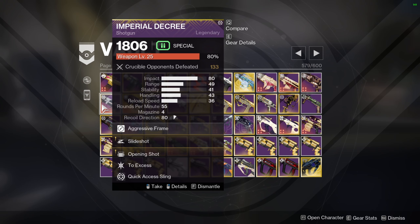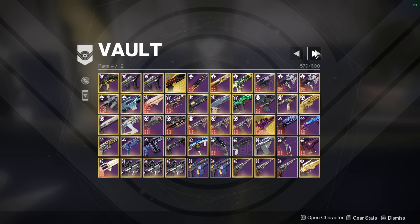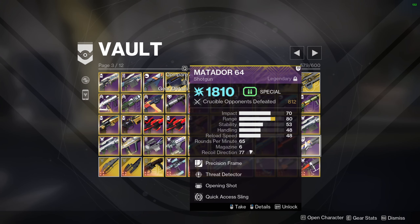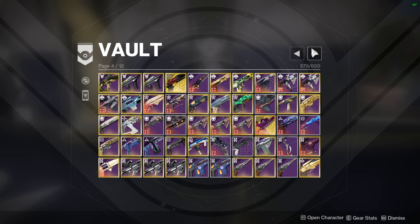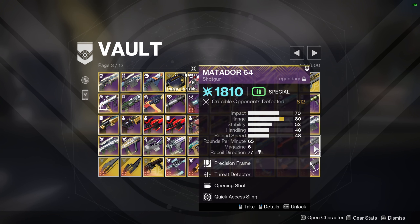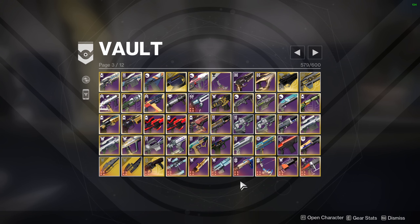Imperial Decree kind of power crept Astral Horizon the same time they both came around. All aggressive frames have such bad range right now that something like a precision frame — like Matador — is really really strong at the moment. I'll probably make a shotgun video based only on shotguns later, talking about what the problems are. There are generally just a lot of problems with special weapons in the game right now.